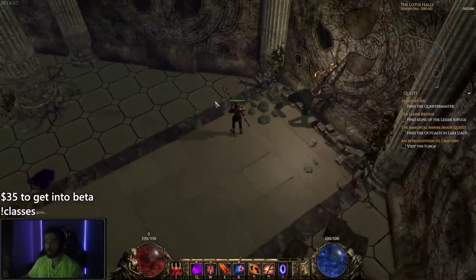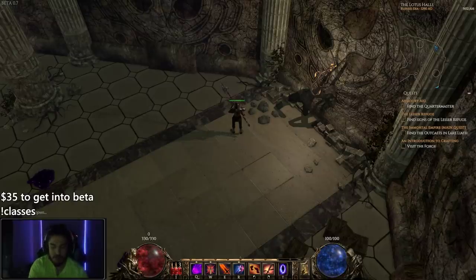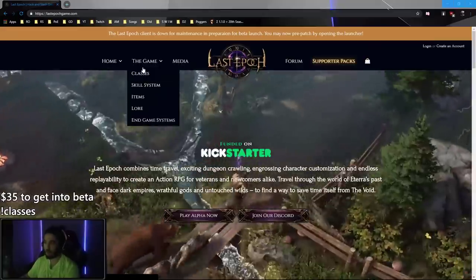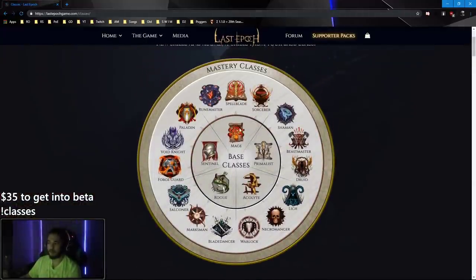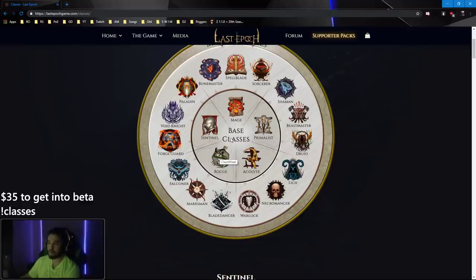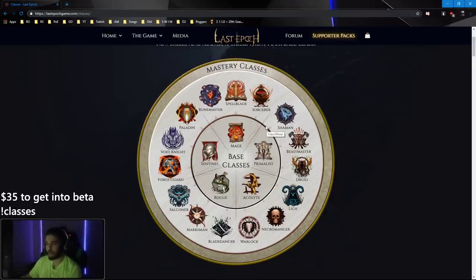I'm going to talk about my character and show you guys the design process. Because even though the game is in beta, you can still theorycraft your character and make progress. For those interested, there is a website. Going over the classes: these are your base classes. I'm playing a Sentinel with the Mastery Forge Guard. Currently disabled from the game — to be added later in beta — would be Rogue and its subclasses, Rune Master, and Warlock. Everything else is playable, though not every skill has a skill tree yet.